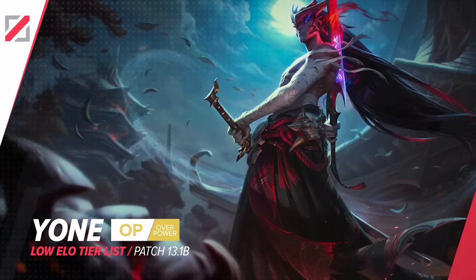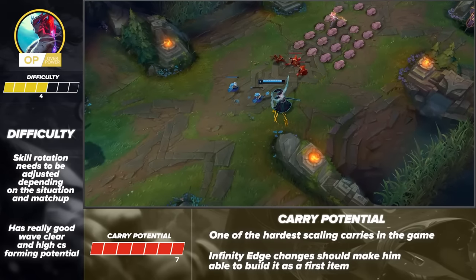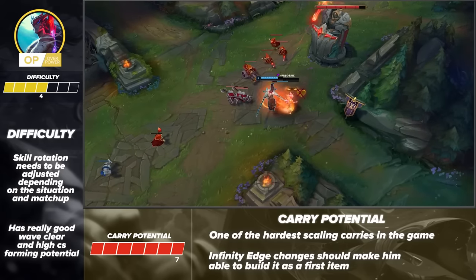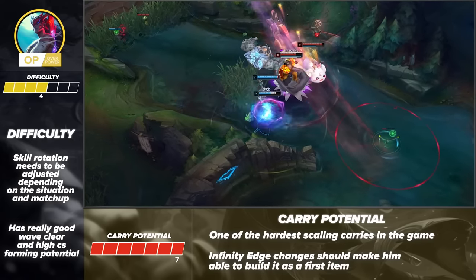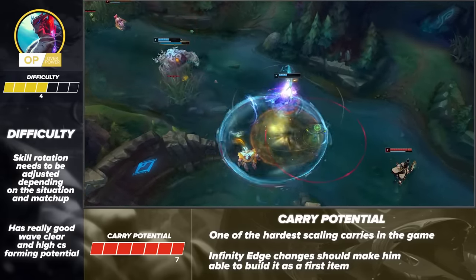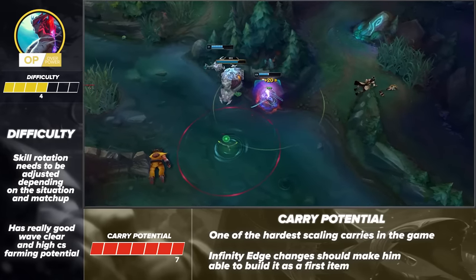Finally in the mid lane, we have Yone. Like Swain, he's around the middle of the pack in terms of difficulty, but is one of the strongest carries in the game right now. One tip is to always adjust your strategy and skill usage based on your matchup, as the game plan is not the same against every opponent. He does bring powerful waveclear, which lets you easily farm minions or find opportunities to roam. With the recent Infinity Edge changes, he's even stronger than before with the build diversity that's opened up. Yone has some of the best scaling in the game, so you can always play for the late game.